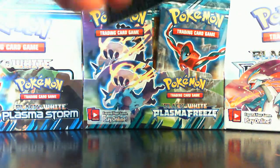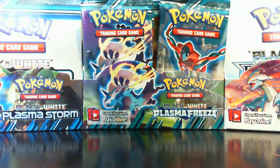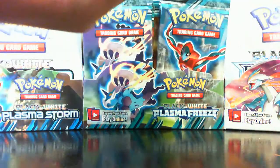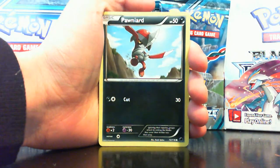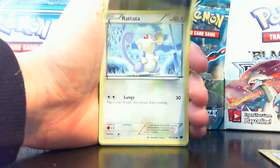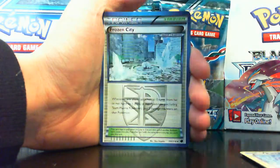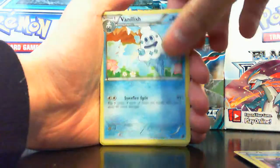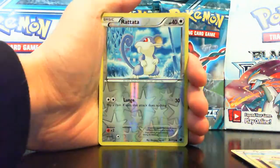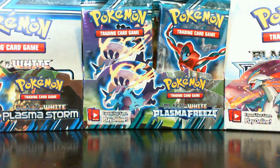Pack number one, let's go! I throw my pack wrappers back there — I collect the pack wrappers. Start off with Beldum, Chincho, Pawnyard, Rattata, Rattata, Grimer, Frozen City — nice! Superior Energy Retrieval, Rattata reverse, and a Kecleon which is pretty bad.